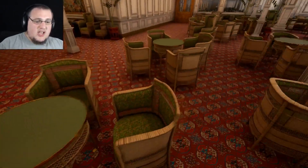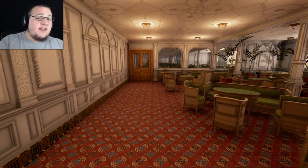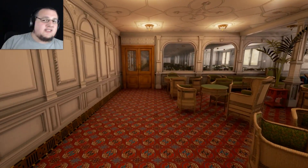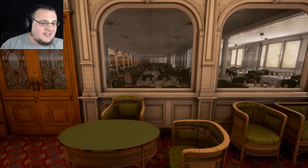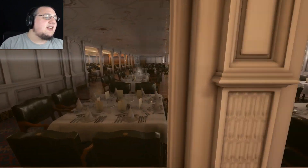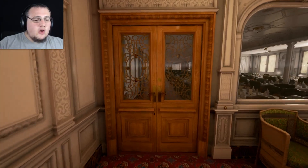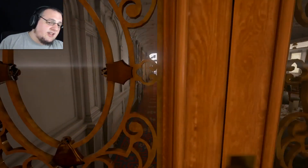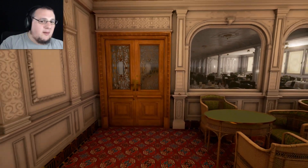Some other differences from the original demo: the chairs move! And the first-class dining saloon — this was covered in darkness in the first demo, but now the lights are on, probably because it's daylight outside. Look at that — isn't it glorious? Your meal here was included with your first-class ticket, and on Sundays, religious services were held within. But sadly the doors are locked — we still can't go inside. But we can peek, and that's better than nothing. More teasers to come.